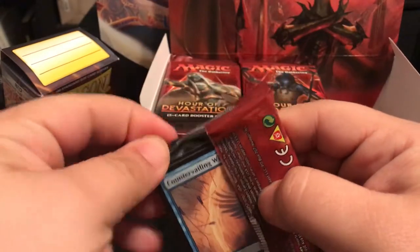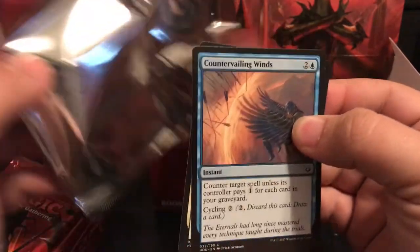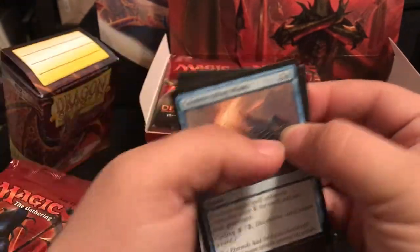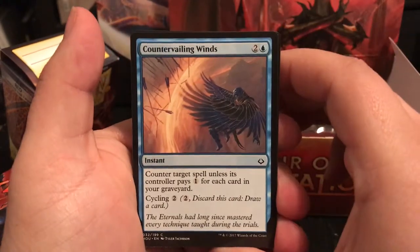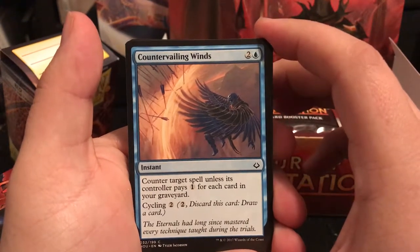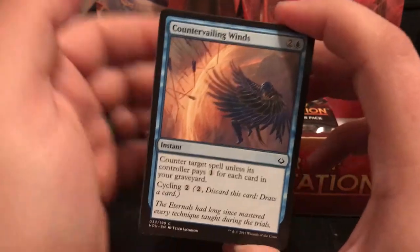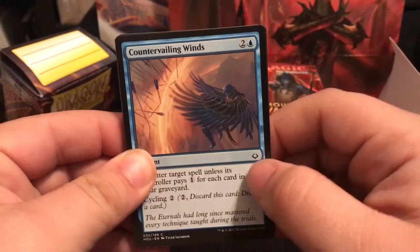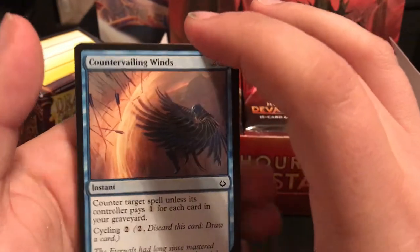There are a few really cool foils I've seen so far - this one being a really good foil, Countervailing Winds. It's a 3-drop instant - counter target spell unless its controller pays one for each card in your graveyard. Late game, that looks like it's going to be really good for control decks, especially since the more of these you use, the more they have to pay.